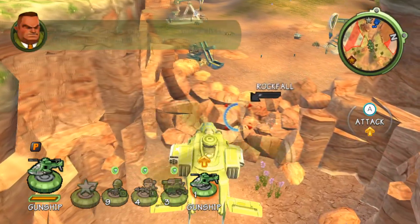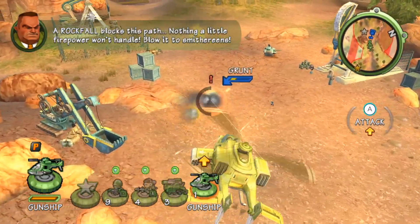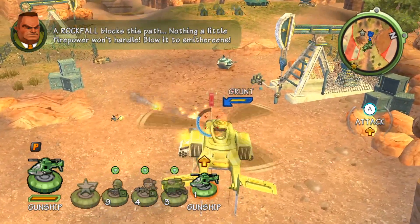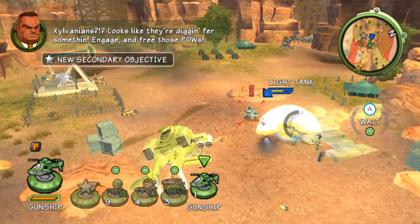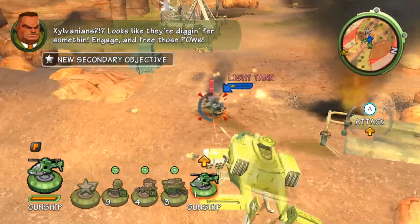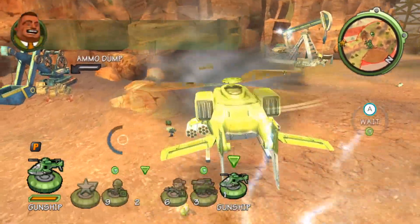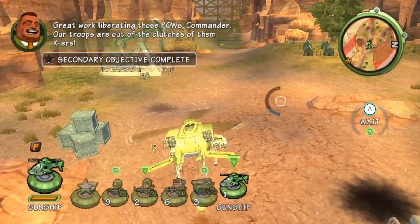A rock ball blocks this path — nothing a little firepower won't handle. Blow it to smithereens. Exoplanians — looks like they're digging for something. Engage and free those POWs. Crazy work liberating those POWs, Commander. Our troops are out of the clutches of the enemy.